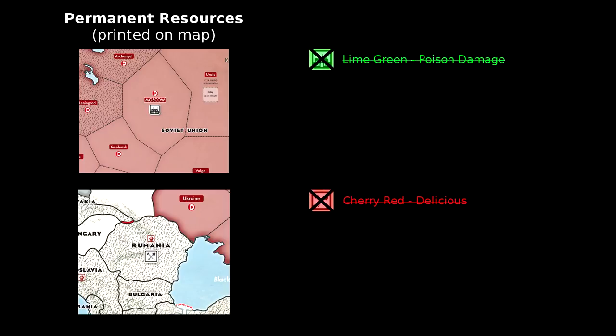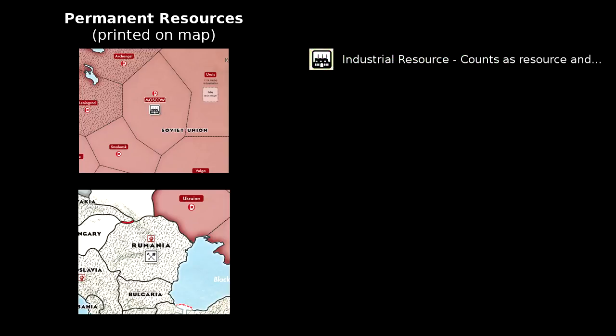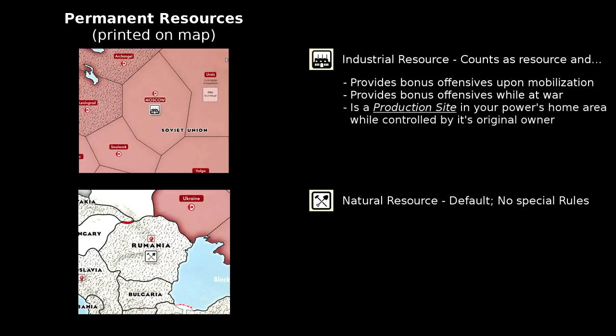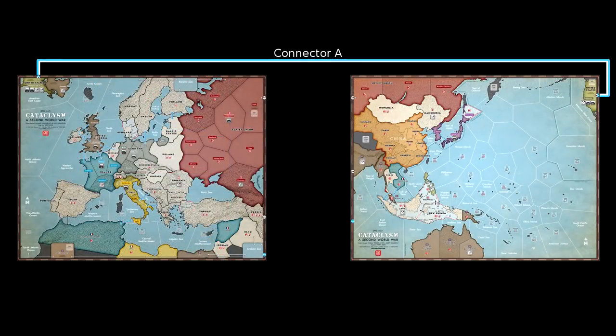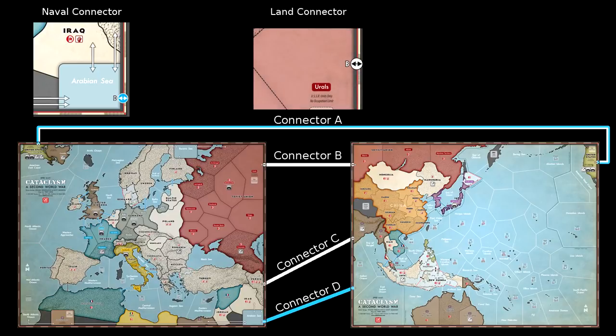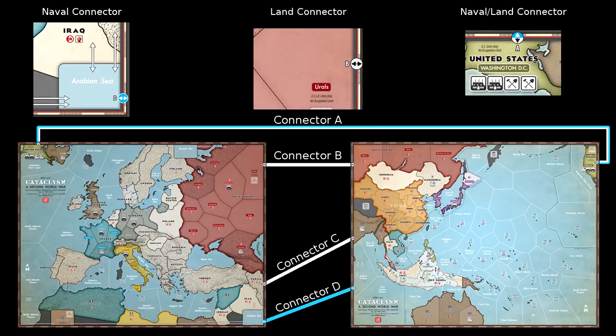The white boxes with black icons printed on the map are resources. These two types are industrial resources and natural resources. They function the same in that both types provide one resource to their controlling power. Industrial resources have the additional benefit of providing free offensive markers upon mobilization and while belligerent. Industrial resources inside home territory also count as a production site for the original owner. Production sites provide supply and act as a location where units can be constructed. There are four pairs of connectors on the borders of each map, allowing travel between the east and west coasts of the United States, between the Urals and Siberia, between Persia and India, and between the Arabian Sea and the Indian Ocean.